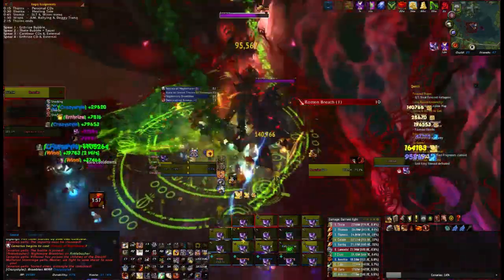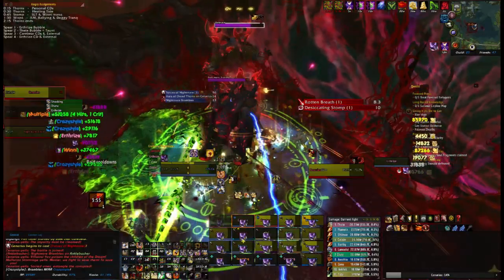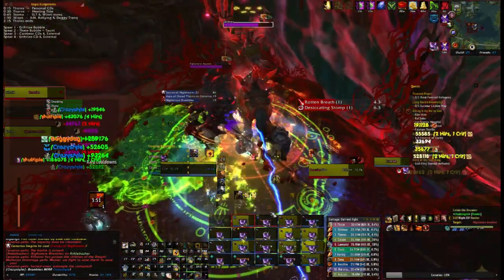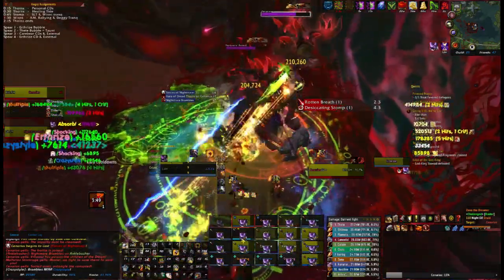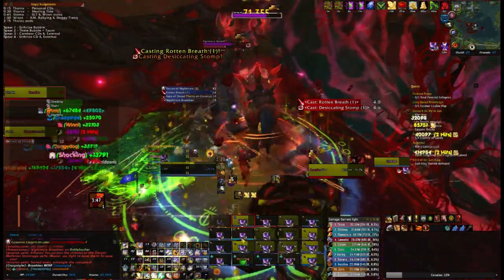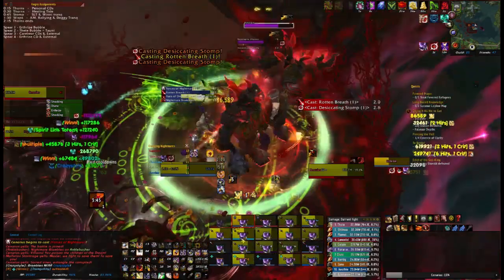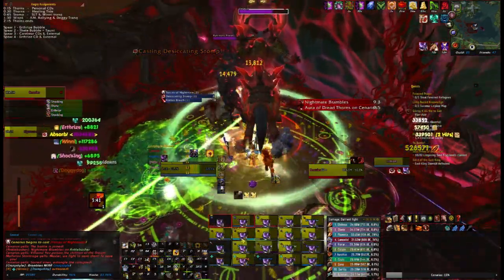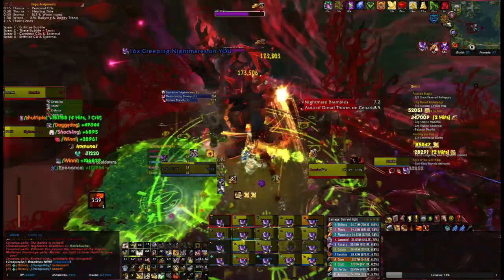So what I've tended to do is, first of all, I've been trying to encourage people to sim themselves. Rather than try and find a set of stat weights for their class and spec — which actually don't exist; they exist much less in Legion than they ever have before — especially with Titan Forging and things like that, gear is all over the place. So I encourage people to sim their own stat weights.